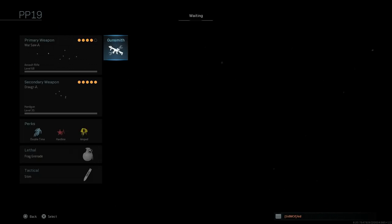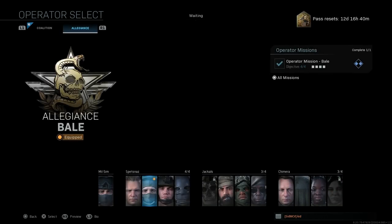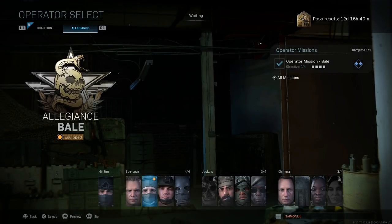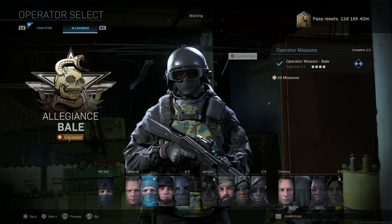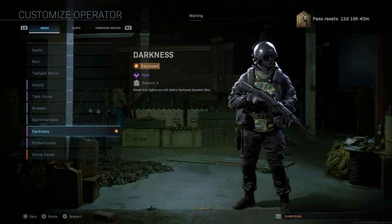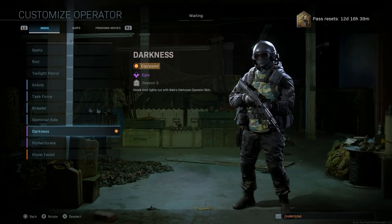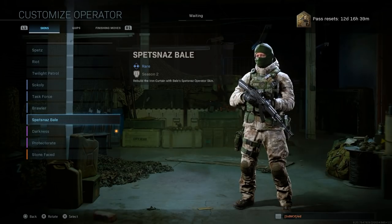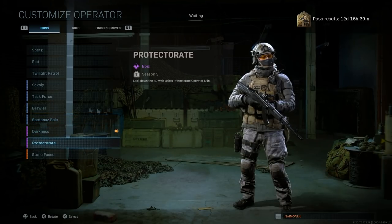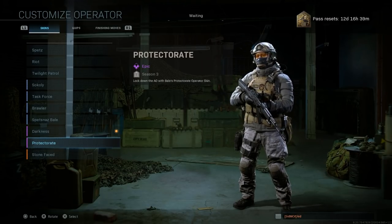I want to start with the Operator Skin for Bail, because this is actually one of my favorite Operator Skins in the game — a new Milsim type skin. The previous one we had for Bail was the Darkness skin from the beginning of Season 3, which was the most Milsim version yet, along with an older Spetsnaz one that wasn't quite up to par. Now we have the Protectorate Skin for Bail, which gives you the modernized Spetsnaz FSB warfighter look.